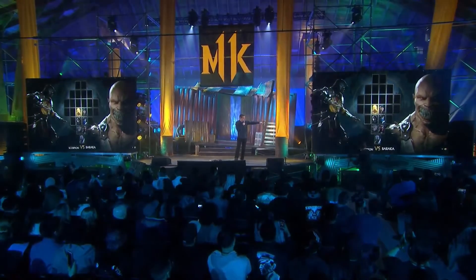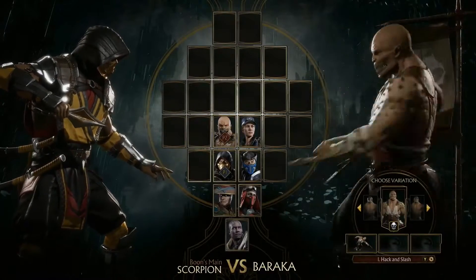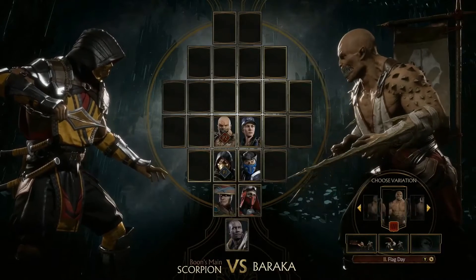So you notice they're selecting different versions of Scorpion — some were created by the player, some were created already in the game. Same thing with Baraka.